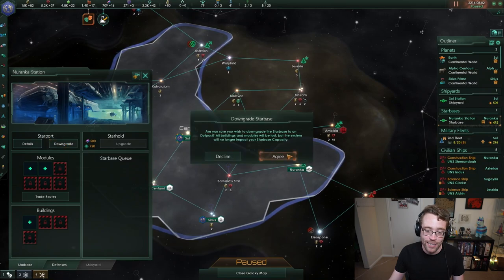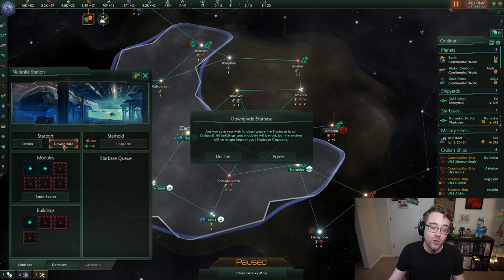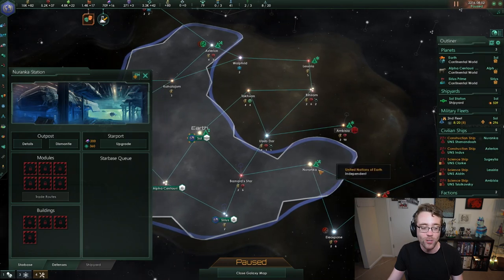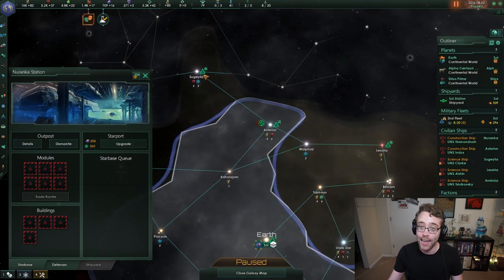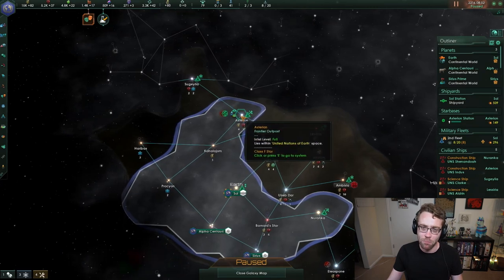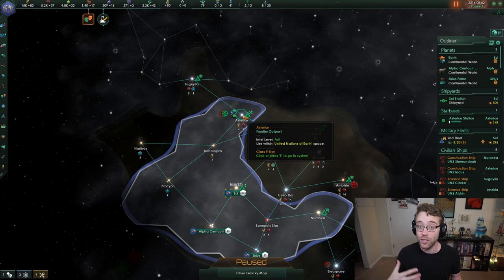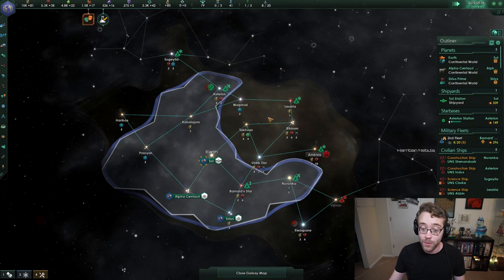I'm going to downgrade this starbase. Remember, if you exceed your starbase capacity, bad things happen — you'll start to pay a lot more for your starbases. Starbases, like buildings, have an upkeep, so it's probably a good idea to build starbases only where you need them. There's a great defensive position up here on Asterion — we talked about how it was a fantastic choke point. I'm going to upgrade this one, spend the alloys, and set it up as a defensive starport with guns and turrets to increase its potential against opponent attacks. That starport is going to be one of our two primary defensive positions.